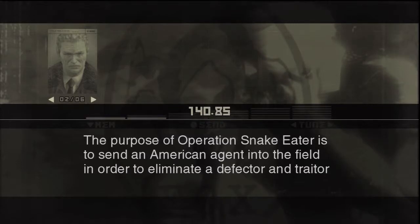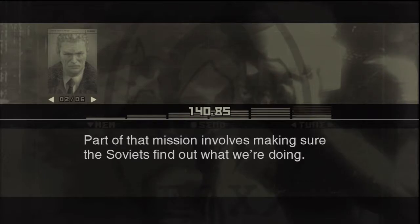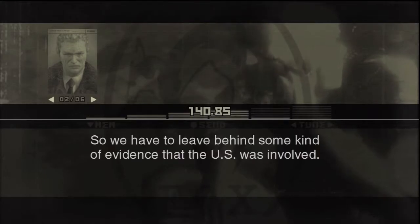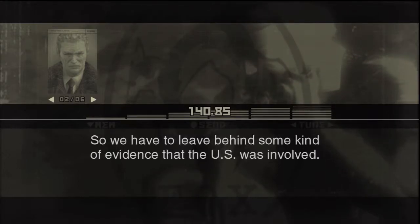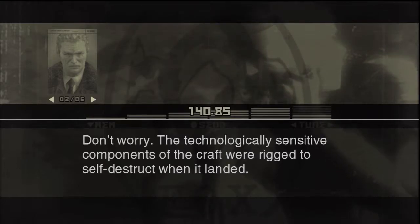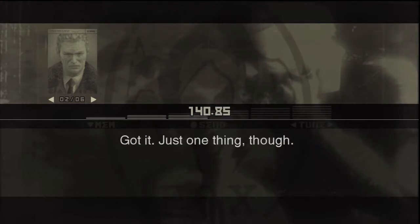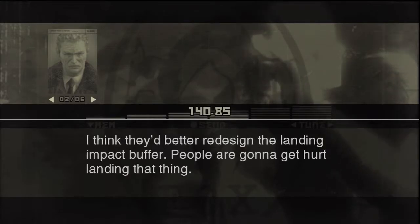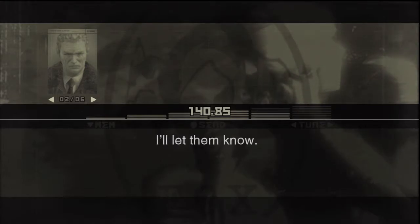That's right. Why? The purpose of Operation Snake Eater is to send an American agent into the field to eliminate a defector and traitor — namely, the Boss. Part of that mission involves making sure the Soviets find out what we're doing, so we have to leave behind some evidence that the U.S. was involved. Don't worry — the technologically sensitive components of the craft were rigged to self-destruct when it landed. The Soviets are going to find is a pile of American-made scrap metal. Just one thing though — I think they'd better redesign the landing impact buffer. People are going to get hurt landing that thing.